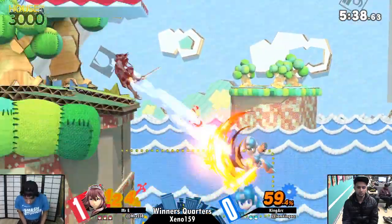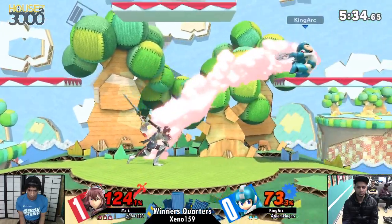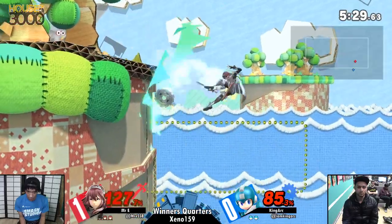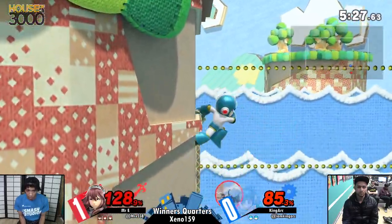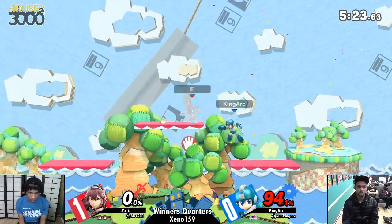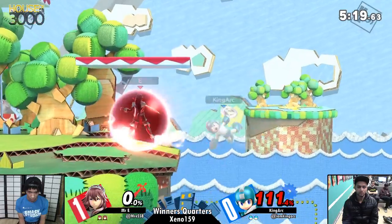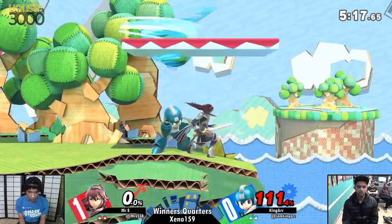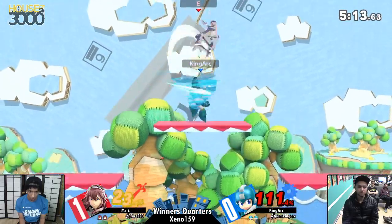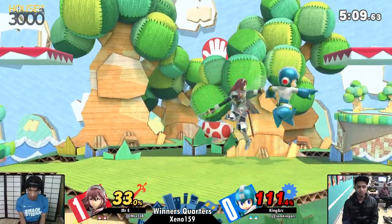Good follow-up. Speaking of turnarounds, those forward airs are turning. Parrying the first hit of Marcina back air worked. He doesn't save him, but he eats a little bit of extra percent, which — when he's giving him trouble like this — is probably not something you want to do. The spacing on the up air wasn't able to apply shield pressure. That was a 50-50 basically on whether he would die.